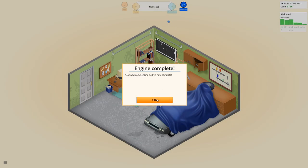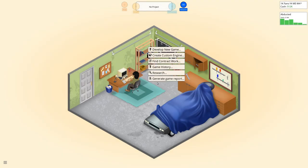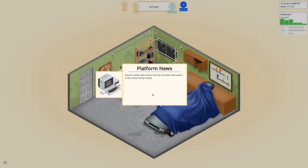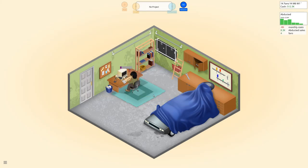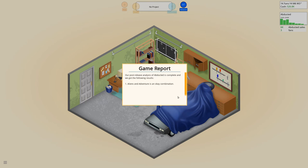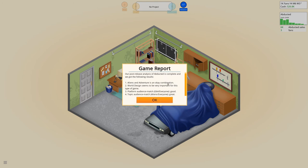Our game engine is complete. Then let's get that game report. The G64 is losing to the PC, but overall consoles still seem to dominate. The alien and adventure — okay, combination. So, not great. Maybe action would have been the better choice there. World design very important.